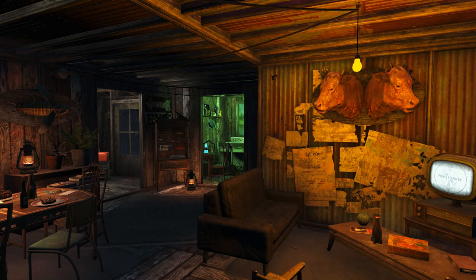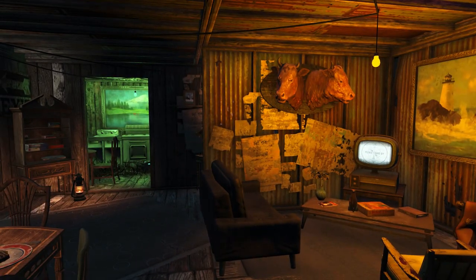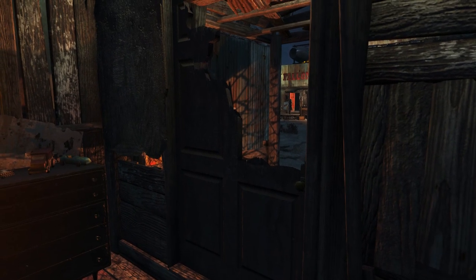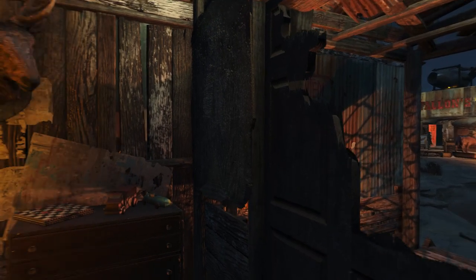Moving on to the interior, you'll notice it's quite a mixture of our other builds in terms of layout. Like our general goods store it has a big central room in the middle, but unlike that one it's also got quite a few smaller rooms branching off to the sides, and there's even a staircase in the very back leading upstairs to even more rooms. This is probably the coolest door I've seen, although I'll be honest it's not the best at keeping people out.